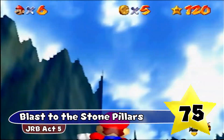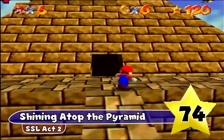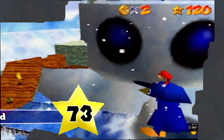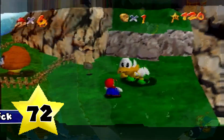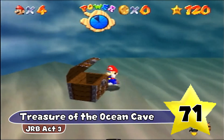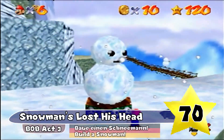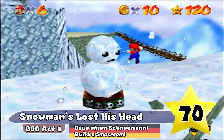Blast of the Stone Pillars — it's to the point and tells you exactly what to do. Shining atop the Pyramid tells you exactly where the star is, and I just like the word atop. Snowman's Big Head — satisfying title and a little bit ambiguous. Rematch with Koopa the Quick — just an ideal name for the star. Treasure of the Ocean Cave honestly seems like it could be a title for a book, and it is very descriptive too. Snowman's Lost His Head is just a very intuitive name. I do prefer the German name though, which is Build a Snowman.